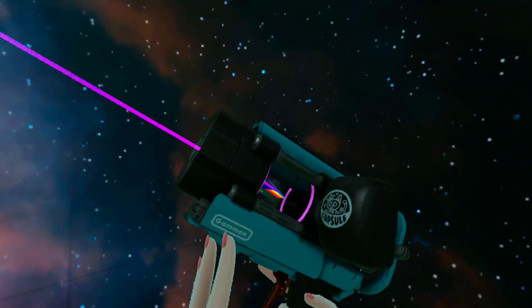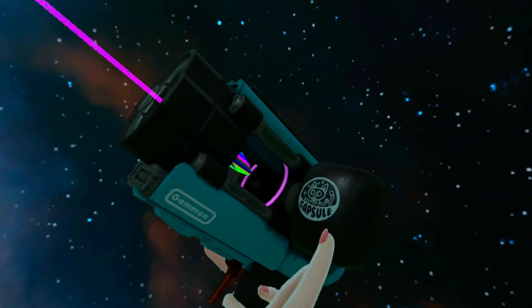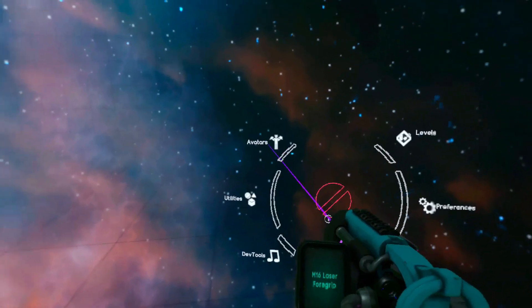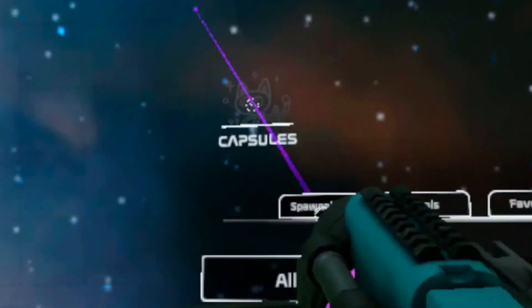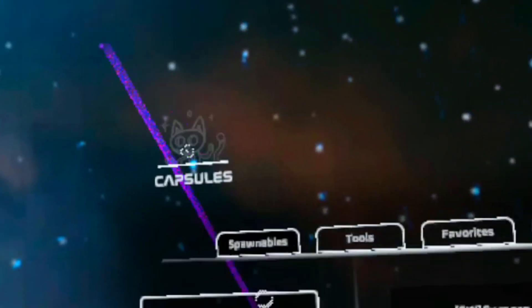Another fun detail: if you get the bond gun, not only does it have a little cat on it and other little details, but if you use it and go to utilities you'll see this little guy up here — you can click him and it meows. So that's a fun little Easter egg.